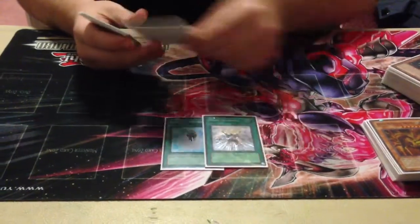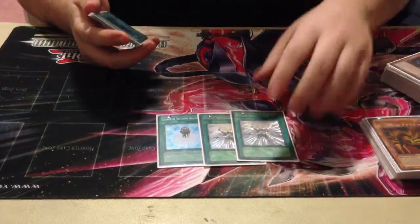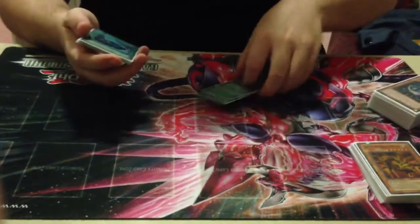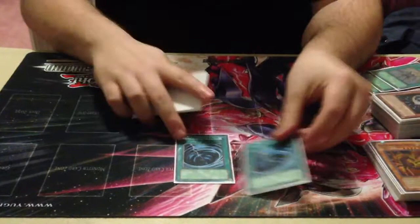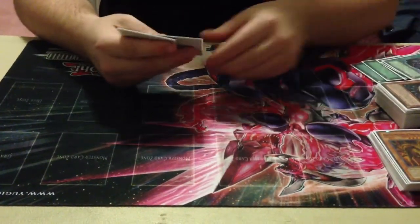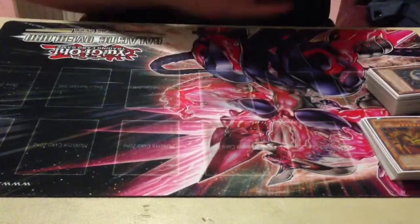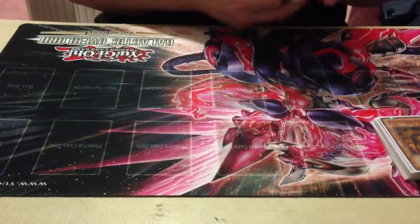Spells: one Charge of the Light Brigade, only two Recharge — because usually you want to keep your Lightsworn to pop backrow and such, and these get sided out games two and three if we go to game three. Double MST Typhoon — I would main Lance over it but I like Typhoon better. And then the Trinity: Dark Hole, Heavy Storm, Monster Reborn. That's the main deck, it's 41. No Book of Moon — I tried it but didn't want to make it 42.